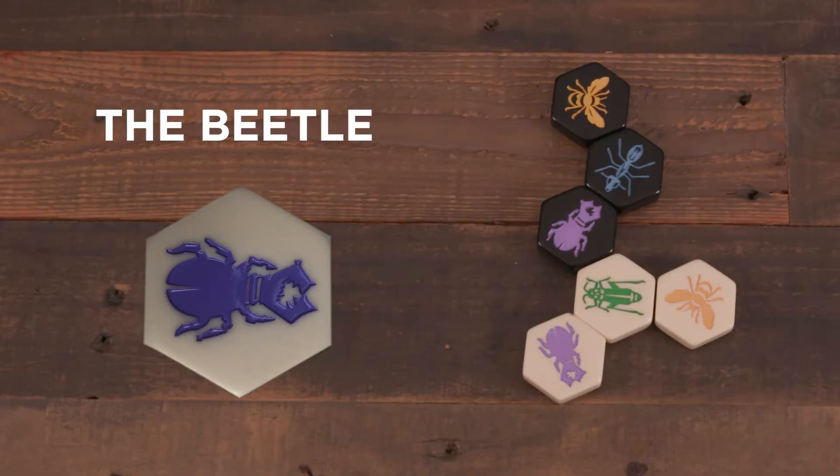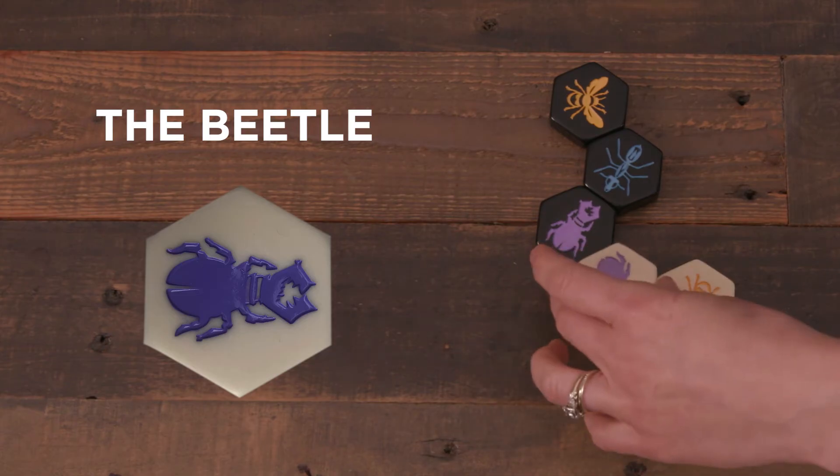The Beetle, like the Queen, only moves one space on a turn, but has the optional ability of climbing on top of other pieces. While atop other creatures, that stack of pieces is considered the same color as the Beetle, and the pieces beneath cannot be moved. Additionally, more Beetles can climb atop the stack. Beetles must still be placed normally, but can move atop other pieces after the Queen has arrived.